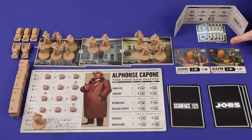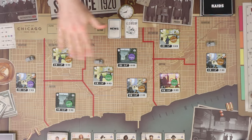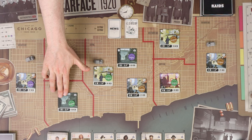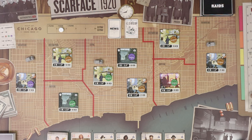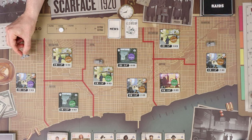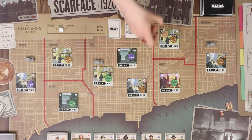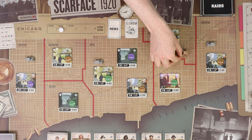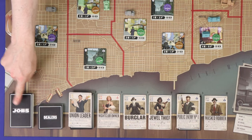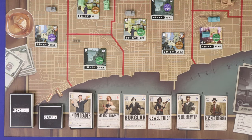Each player begins with ten dollars and money is stored behind the screens, so no one else knows exactly how much you have. The main board is primarily composed of the map of Chicago. The map is broken into seven districts and each district will have one or more neighbourhood tiles on it, with how many depending on your player count. Each neighbourhood randomly starts with one of the game's three legitimate business tokens. There'll be three grey police cars on the board. In reverse turn order, players will choose a starting district among the four containing no police. Players will place a control marker on the neighbourhood and either a truck or a car in the district. Shuffled and placed at the bottom of the board are the jobs and dealers, the one to three star associates with four face up and the four and five star associates with two face up.